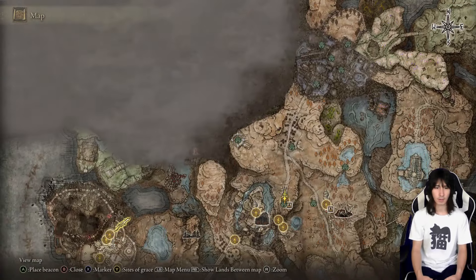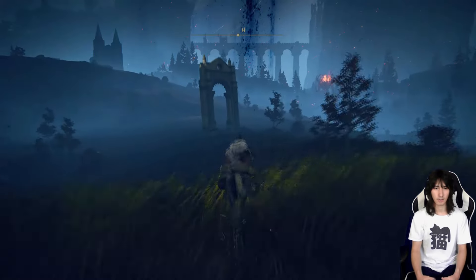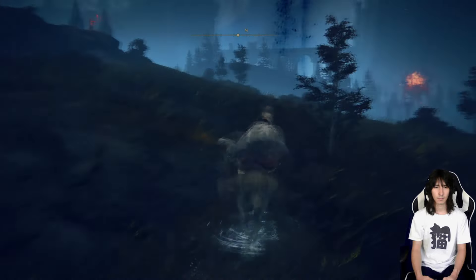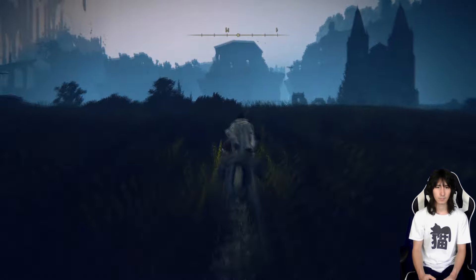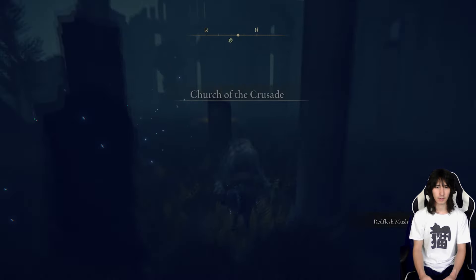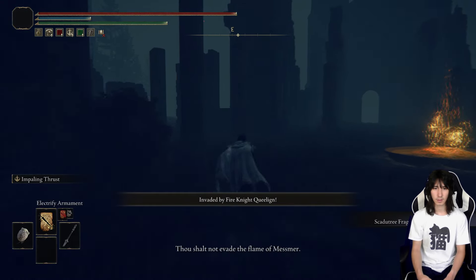So we're back at the High Road Cross and we're gonna make our way over to the Church of Crusade. This is gonna be at the western part of the Scadu Altus, so we're gonna make our way over there now. We'll come in and grab our Scadutree fragment.